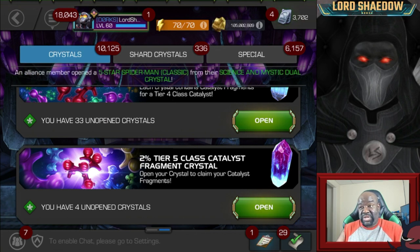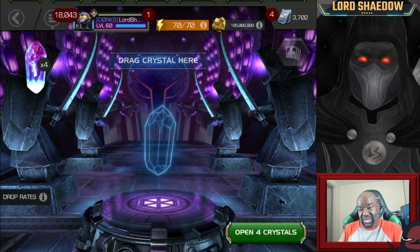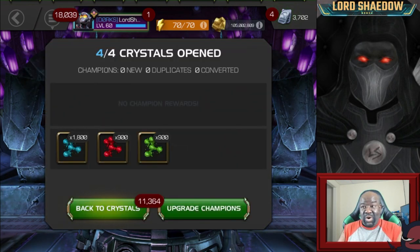Now, I'm very close. I think it's 2%, but if they are Mystic, that's the one that we want. I will then have a tier five class catalyst of the Mystic variety. So we're just going to pop them. No Mystic. And we're close — all we needed was one. We've just formed a Cosmic, and if you didn't see it, we took up our Corvus.